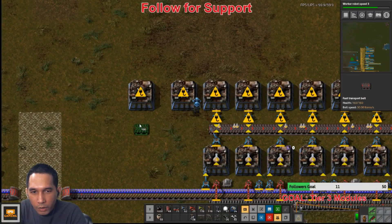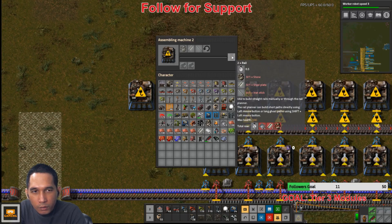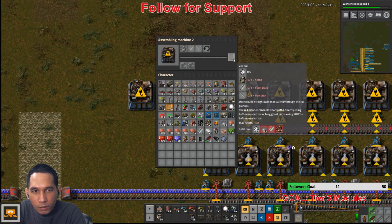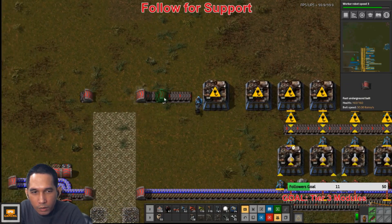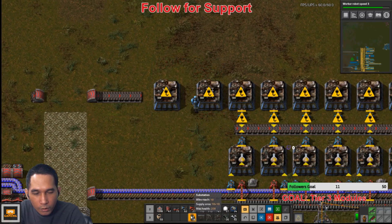I can have the input of the iron — oh, it needs steel. Steel. And I can have it here instead of iron. Substation, substation.